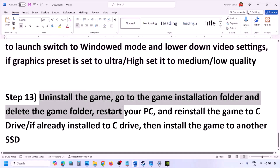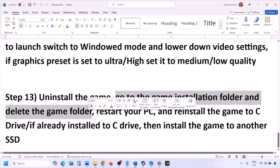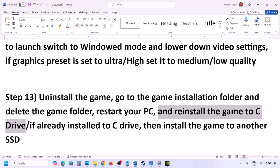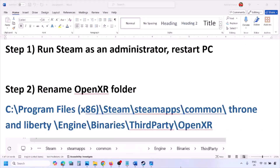The last step is to uninstall and reinstall the game. Go to Steam, right-click on the game, and click Uninstall. After uninstalling, go to the game installation folder and delete the game folder, then restart your computer. Reinstall the game to the C drive — if it was on D drive, E drive, or an external drive, try installing to C drive instead. If it was already on C drive, try installing to another SSD. One of the steps in this video should help you run the game successfully.